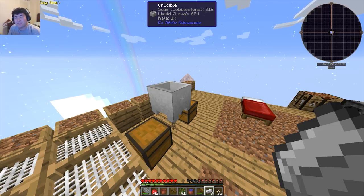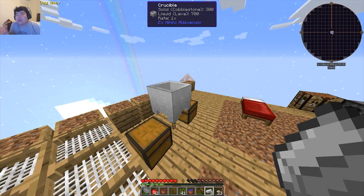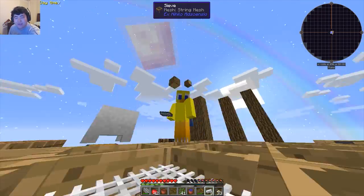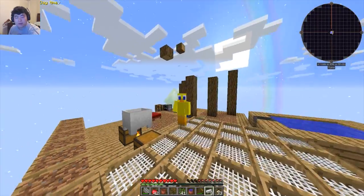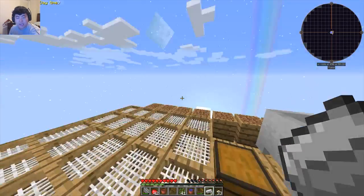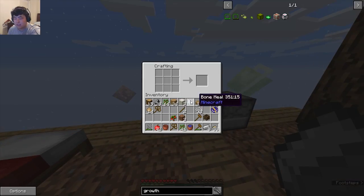It must be a pickaxe thing. It just looked totally okay to break with my fist because it's a mod called Tiny Progressions — come on, my fists are tiny! I don't even have fists, my character has wings. I don't even have hands. If anything I just have a really long elbow. Come on, game, cut me a break.